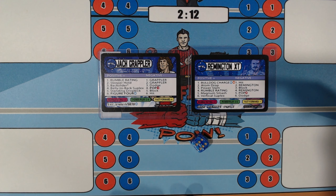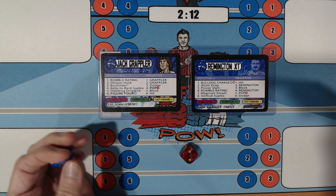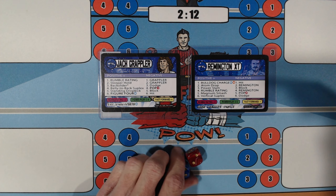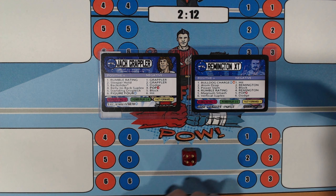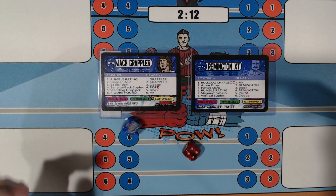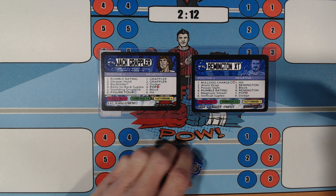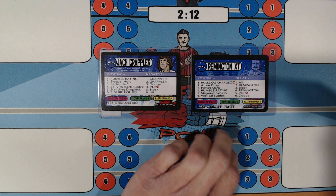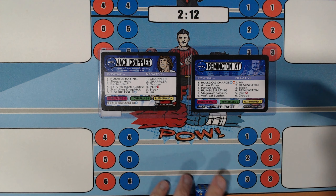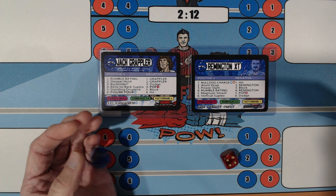6 — Vertical Suplex. 2 — Sleeper Hold. 5 Pop; he's got to avoid a 4, he gets a 5. 4 — Belly to Back Suplex. Remington XT is going to go on offense. 1 — Bulldog Charge; he's got to avoid a 1, a 5, and a 6; he gets a 3, so he's safe. 2 — Atom Drop. 6 — Hit. 4 — Rumble Rating: Remington XT is a plus 3 and Jack Grappler is a plus 2. That's going to be Remington XT staying on offense.